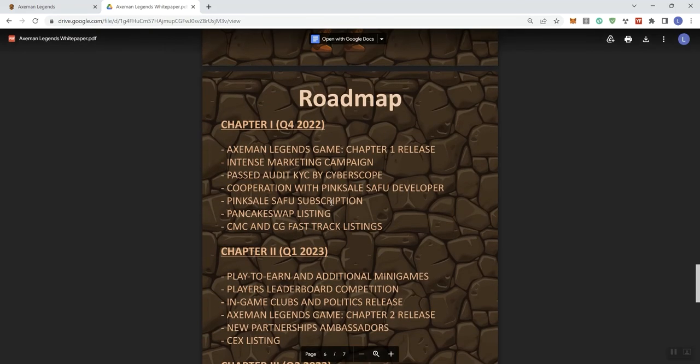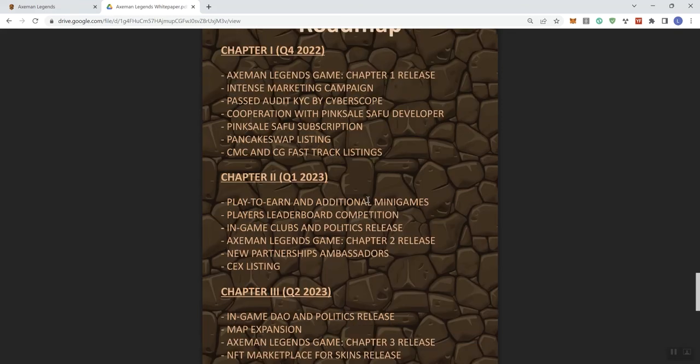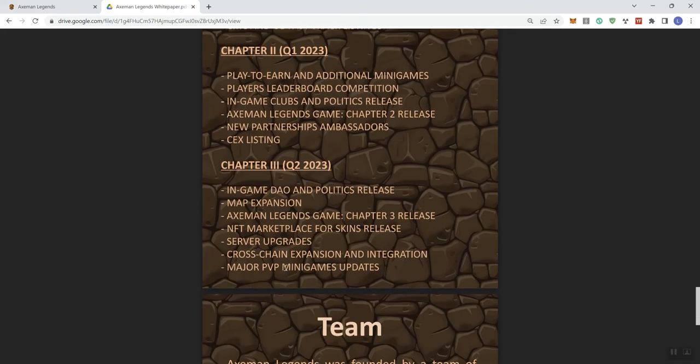As far as feedback on the roadmap — I do like the fact that we get some timelines, that's important. But they should be crossing off things they've already completed and indicate what is currently in process, pending, and ongoing. Also, 'map expansion' — I'm going to guess that's actually roadmap expansion, but if I'm wrong and the team sees the video, it would be helpful for them to clarify.